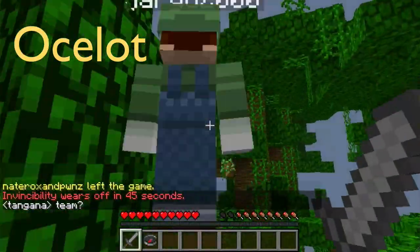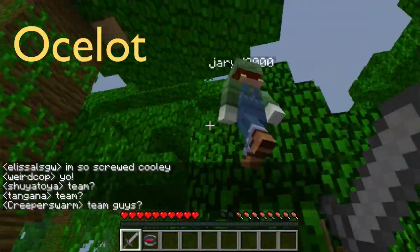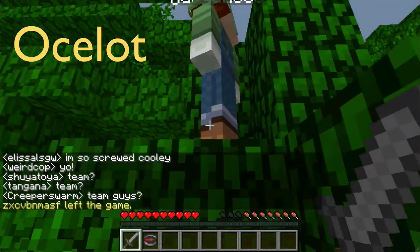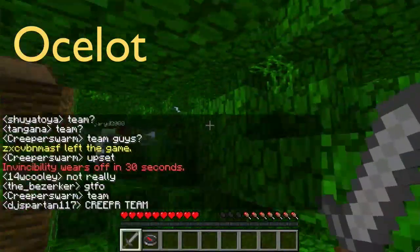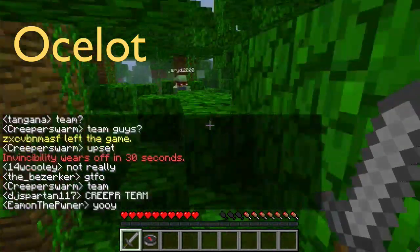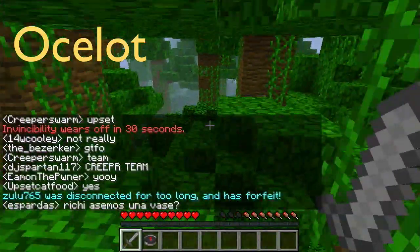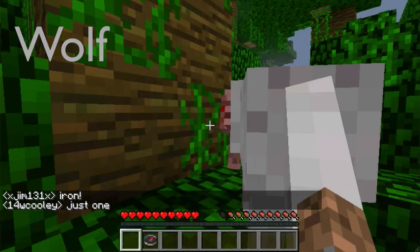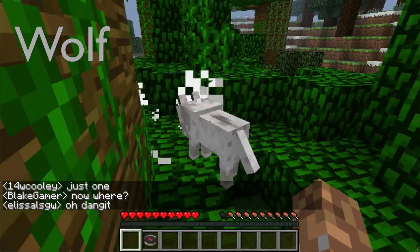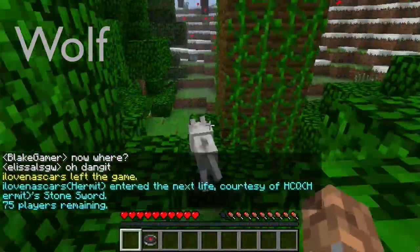Where is he? Sneaky ninja — he's right there. These ocelots are so fast, it's so hard to track. He's an ocelot, jumping up and down. Nice! Now turn into the wolf. Edson is now a wolf — there he is, a pretty wolf.